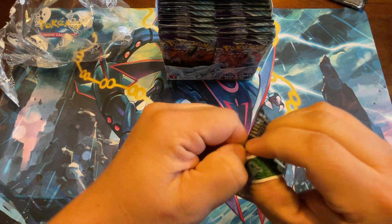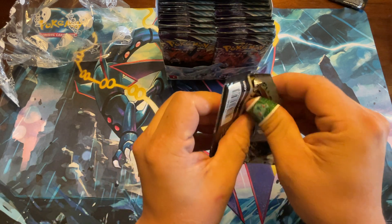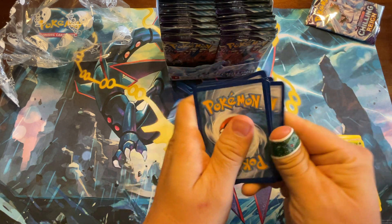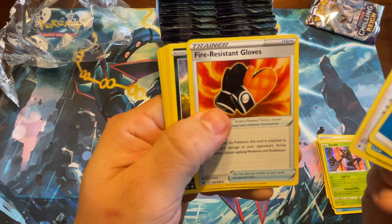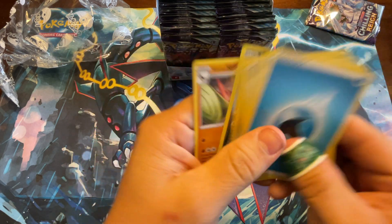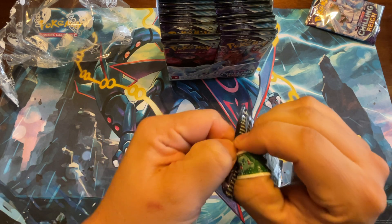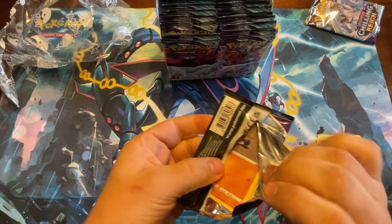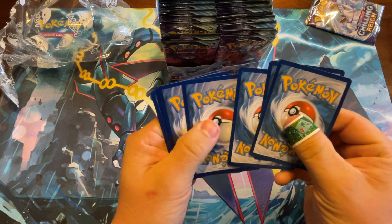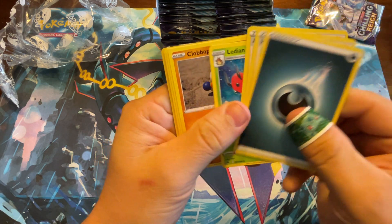There are a couple really good cards in this set I'm looking for — the gold-bordered Snorlax secret rare. From what I've seen, people are usually getting about anywhere from eight to ten ultra rares and secret rares in a box.